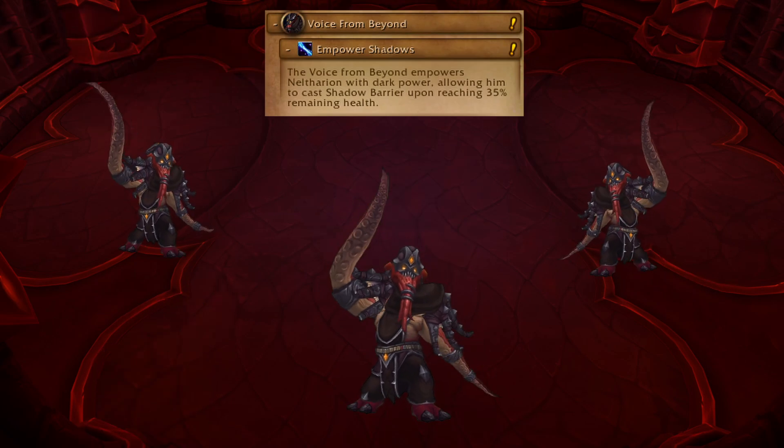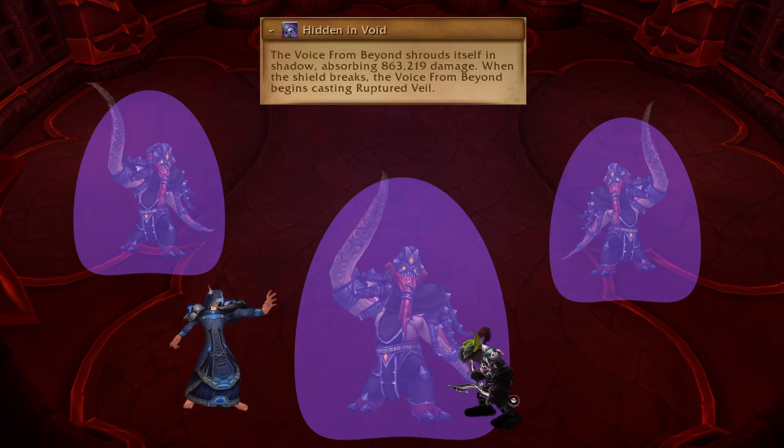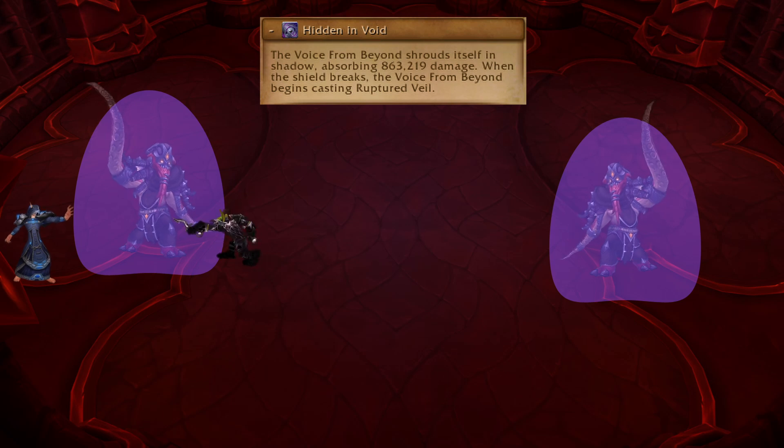In phase 2, the boss summons adds which stop him dropping below 40%, so you need to kill them before you can phase. They each have a damage shield, and when you break it, they deal raid-wide damage until they die, so kill them one at a time to be nice to your healers.